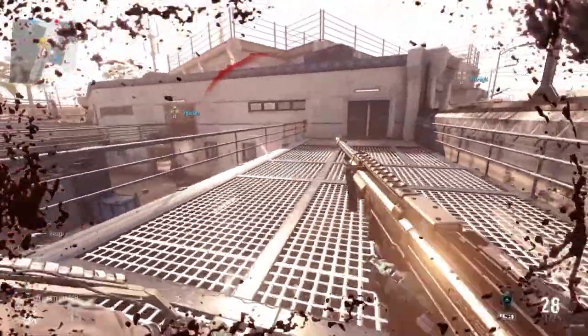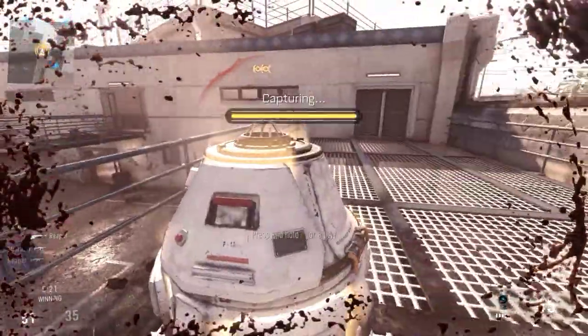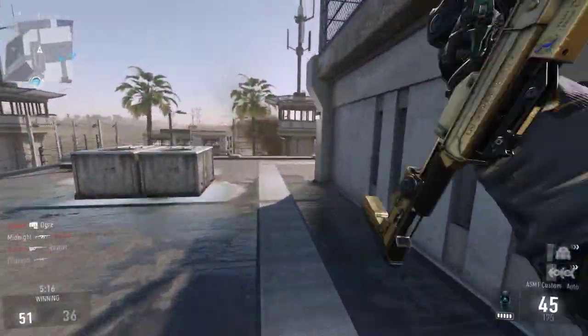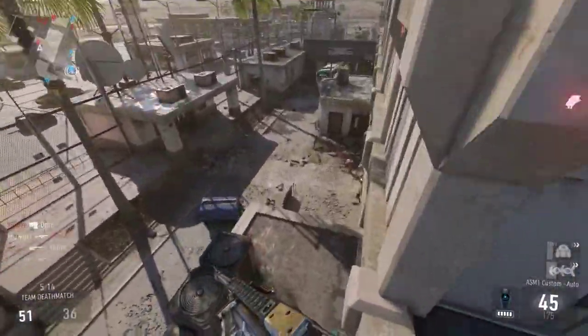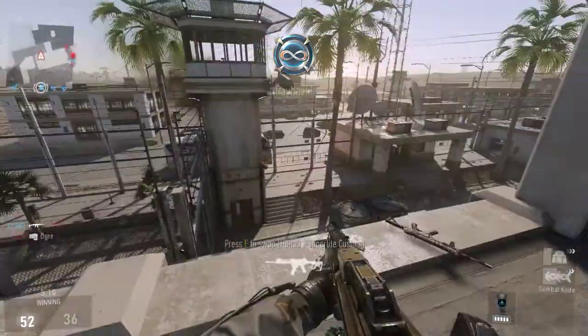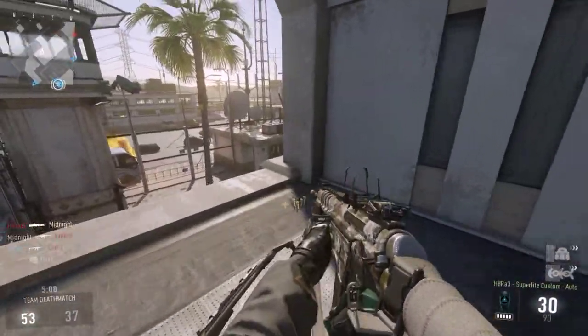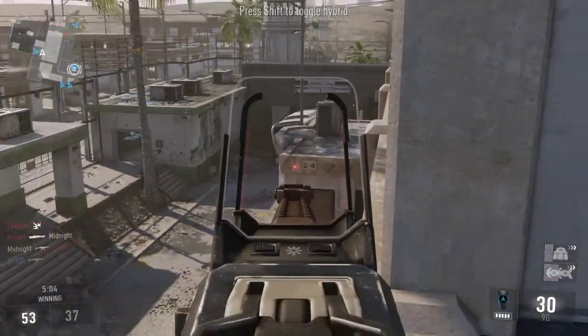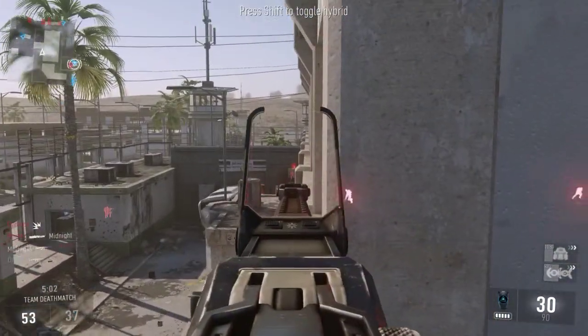Right now I managed to call a care package down and we've got a UAV inside of it. This particular care package UAV has threat detection, which means you'll be able to see your enemies through cover and through obstacles.